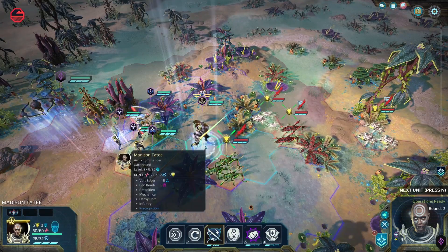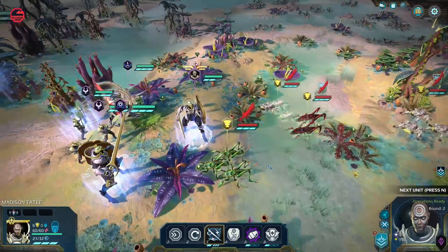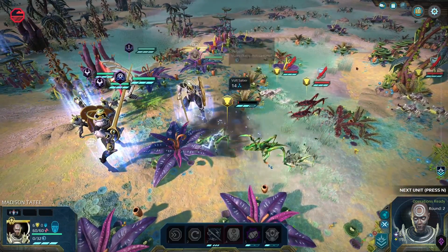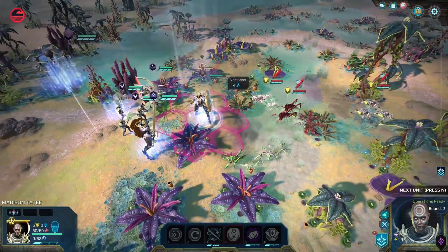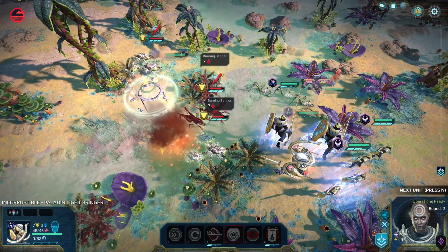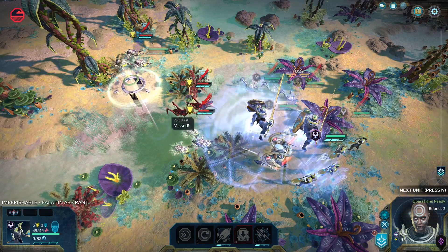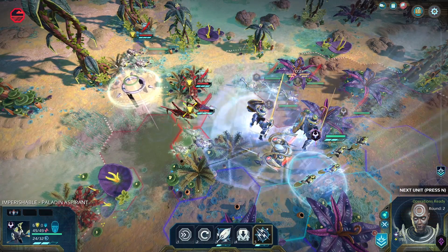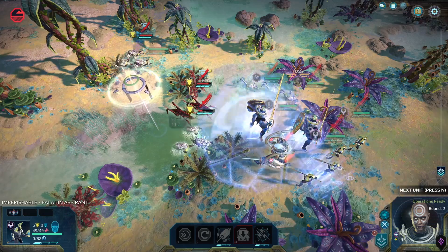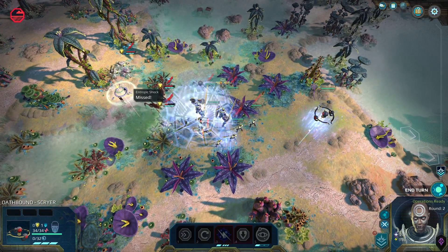Let's step forward with my hero and see if we can take out this guy with our vault saber. One hit, two hits, and the third hit — they're dead already. Let's use the Paladin Lightbringer to fire off a Burning Banner that should start setting people on fire. We missed, but it doesn't matter because we're practically invincible. Fire again — this time we nailed them. Hopefully we can take them out with our flyer because I really don't want to deal with their AoE attack. Looks like we missed two of three attacks, but we're still really hard to do damage to.